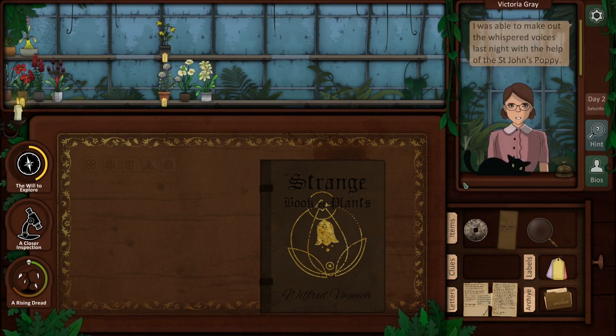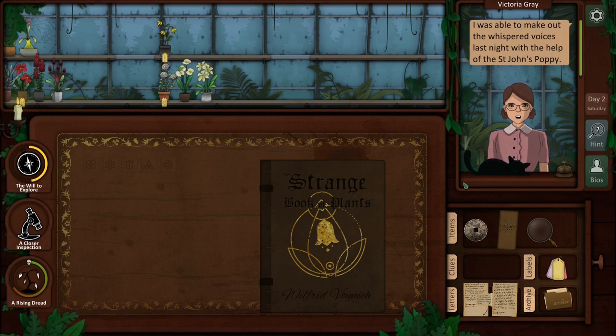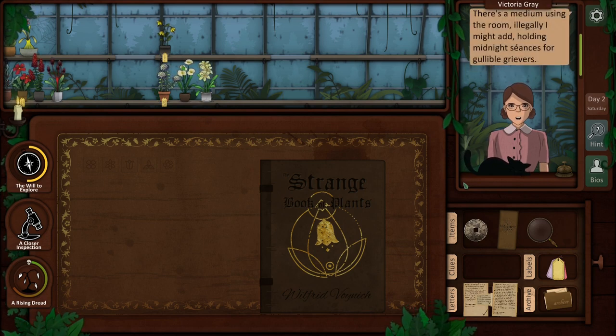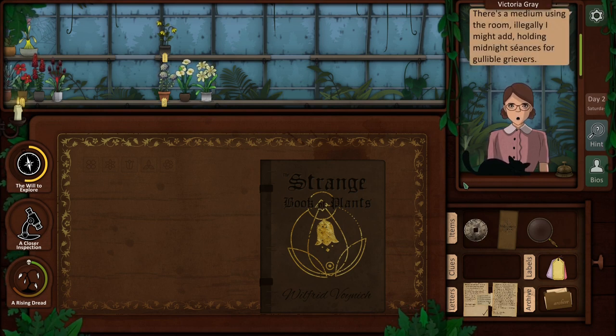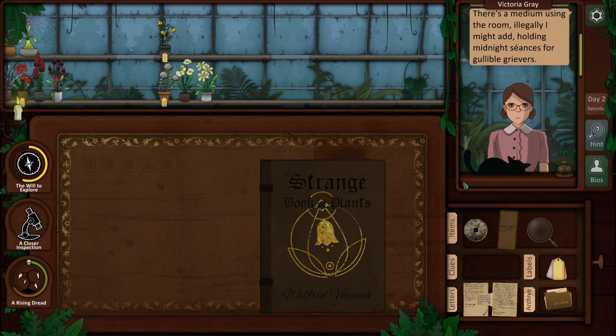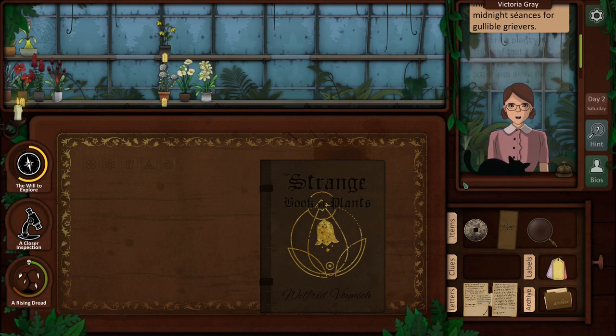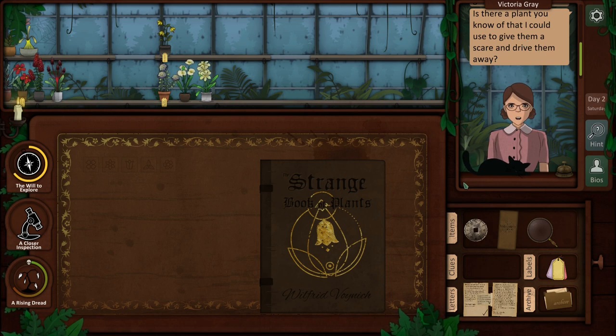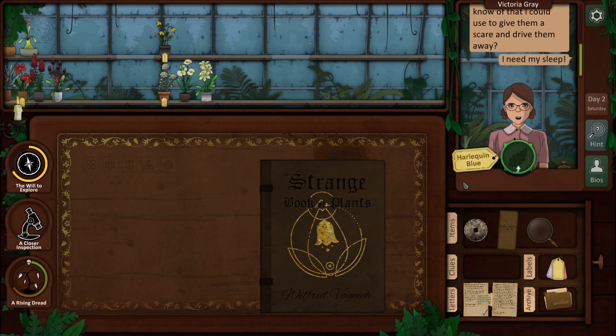Victoria Gray is back. I was able to make out the whispered voices last night with the help of St. John's poppy. There's a medium using the room illegally - I might add - holding midnight seances for gullible grievers. So a plant you know of that I could give them a scare and drive them away? I need my sleep. Harlequin blue.